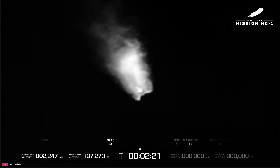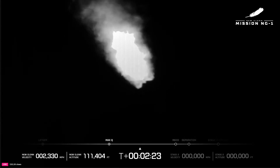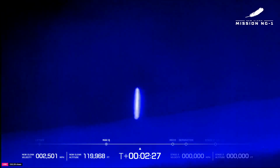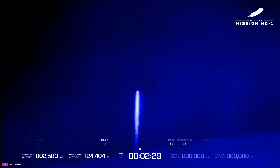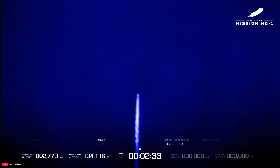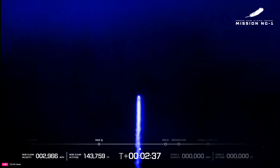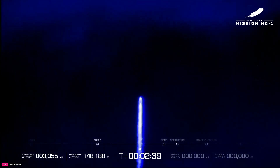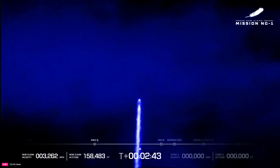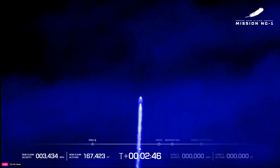The BE-3U LH2 chilldown started. The BE-4s continue to perform well throughout the boost stage. Now passing two minutes 30 seconds into flight. Trajectory is nominal. Two minutes 40 seconds — approximately 30 seconds remaining in boost phase. Chamber pressures on all seven BE-4s. Main engine cutoff — standing by. Continuing to look good.